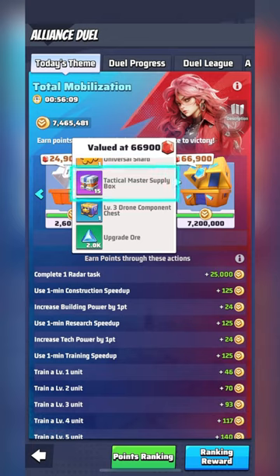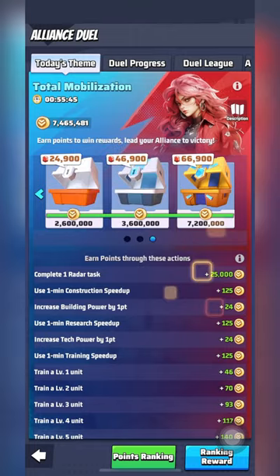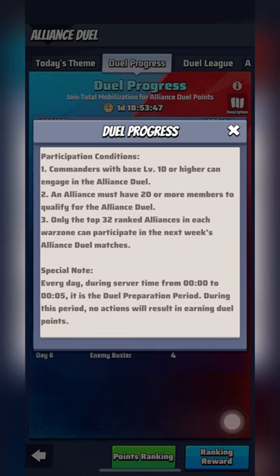Also, let's not forget about the Tactical Master Supply Box. When opened, you could be lucky enough to win 10,000 Diamonds, a legendary decoration, ultra-rare hero shards, and other great rewards. Unfortunately, not everyone can participate in an Alliance Duel, so you may be wondering: how can my Alliance enter Alliance Duel?